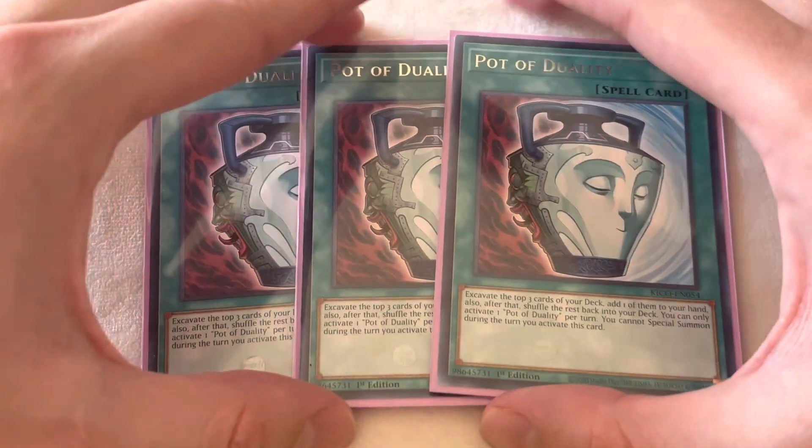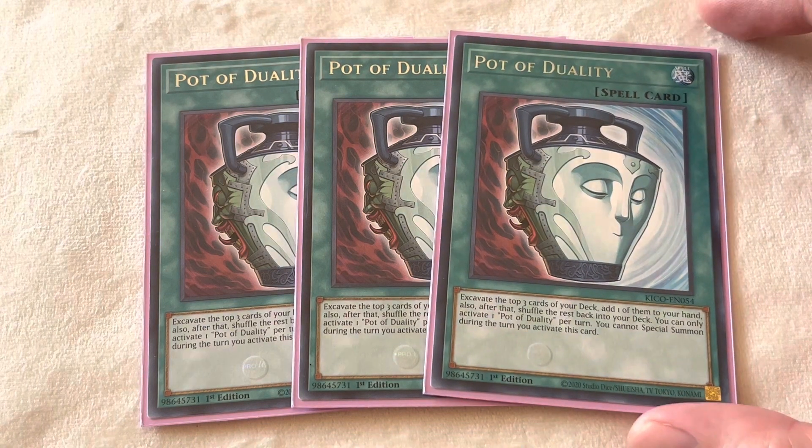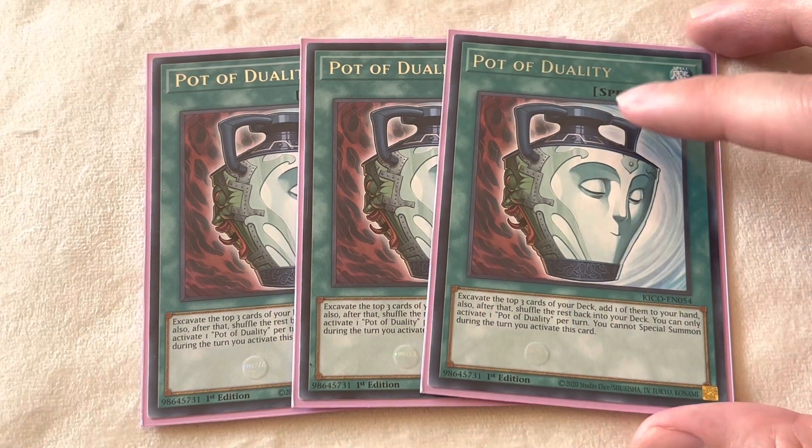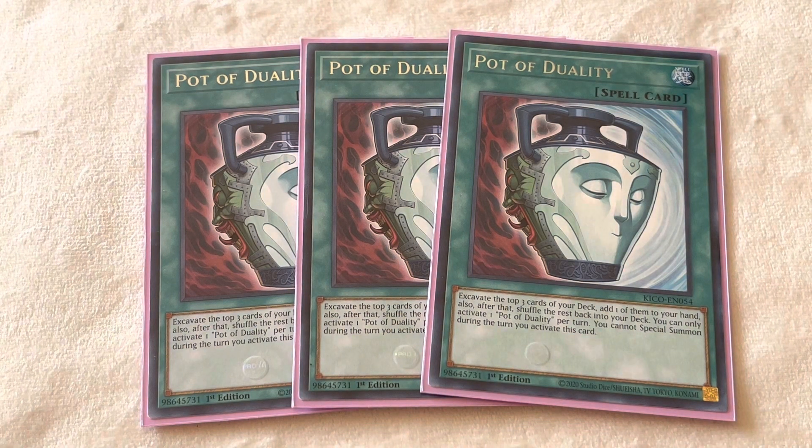When it comes to the spell cards, we're going to be playing three Pot of Duality. This card's incredibly useful in this type of deck, as it's able to thin out any key resources you need — whether that's Ultimate Offering, a gadget monster, or protection for your gadget monsters and the offering. And you honestly don't even really care about the special summoning restriction, because this deck is more than capable of OTKing or just having massive board presence to where the turn after, you're more than able to win against your opponent.